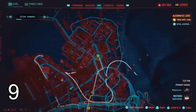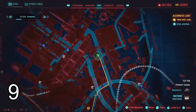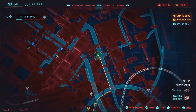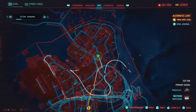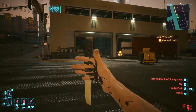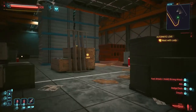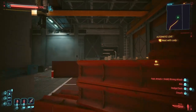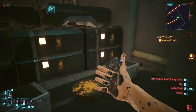Shard number 9 will be on the north side of the city. Come to this location on the map, get inside the warehouse, and defeat all the robots. The shard will be inside this box right here.